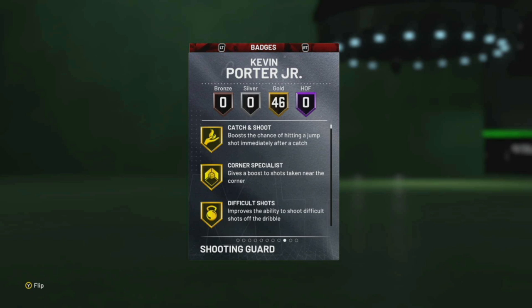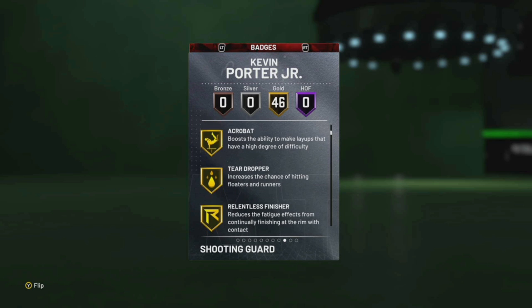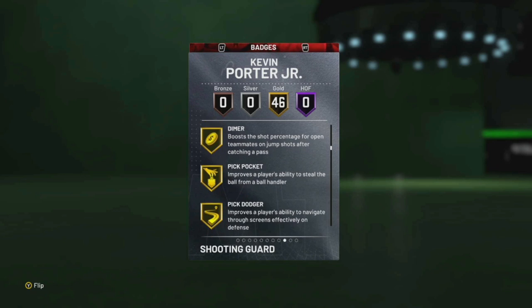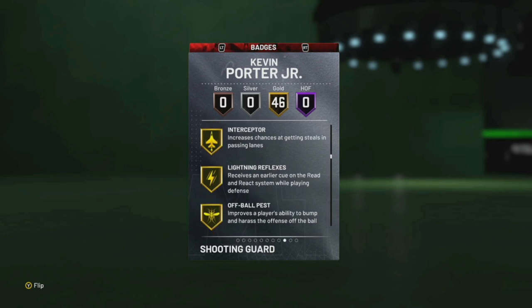Let's check out his badges. 46 gold, no halves. Catch and shoot, corner specialist, difficult shots, acrobat — yes, yes! Ankle breaker. We're going to get right to the main ones: dimer, pickpocket, pick dodger, clamps, interceptor, lightning reflex.